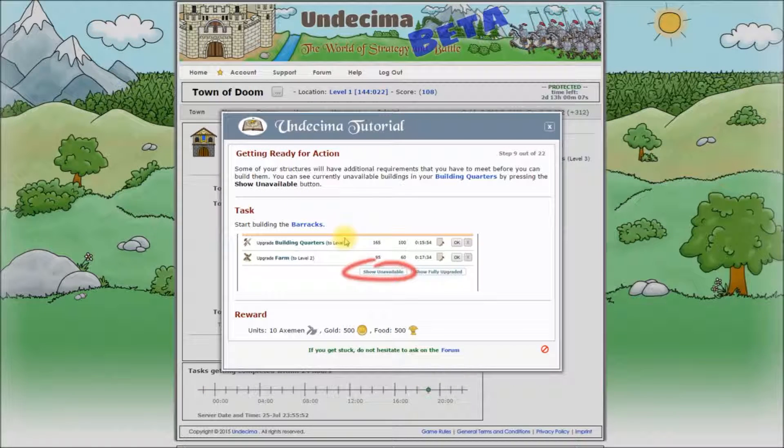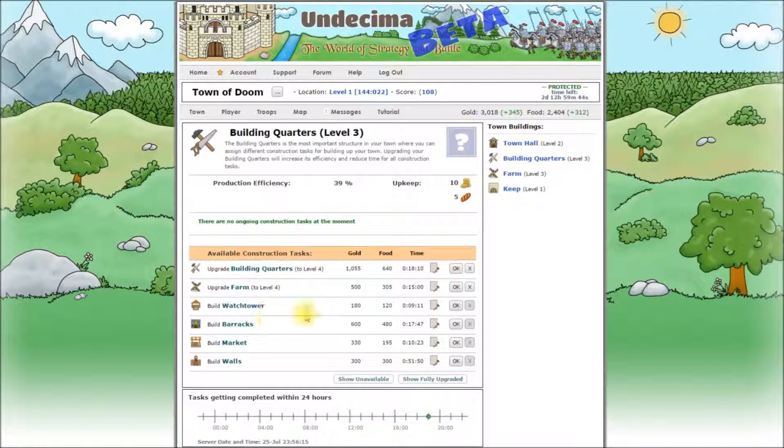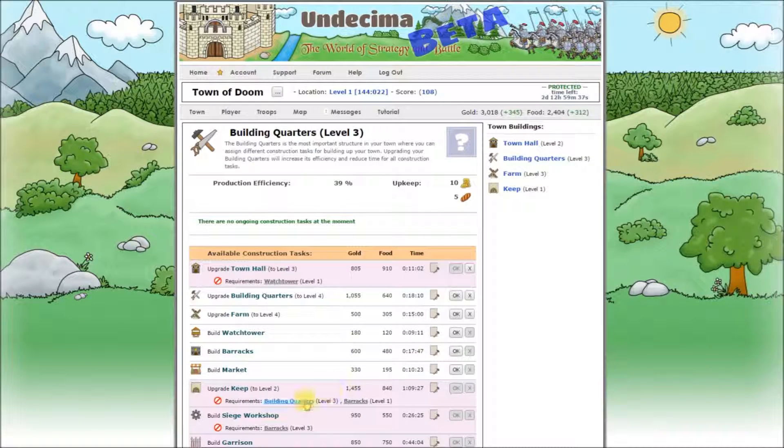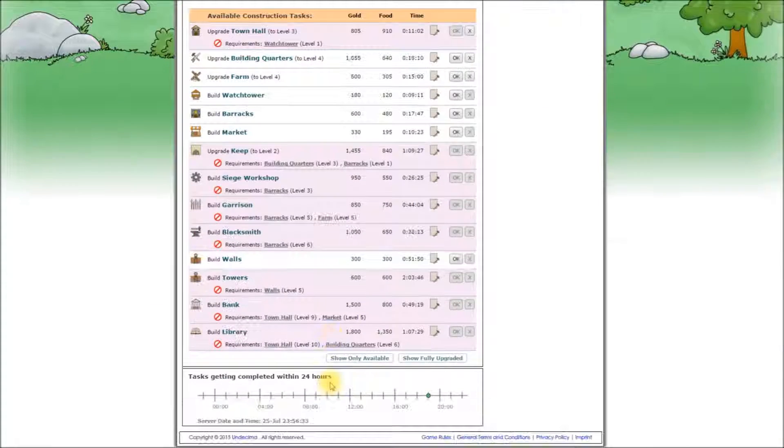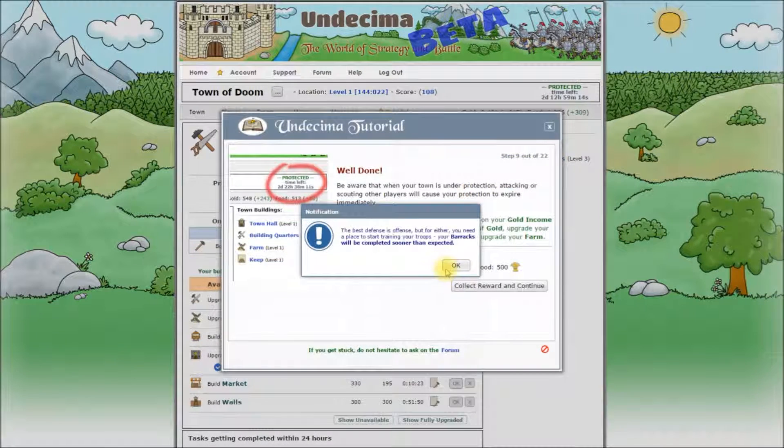Getting ready for action. Some of your structures will have additional requirements that you have to meet before you can build them. You can see currently unavailable buildings in your building quarters by pressing the show unavailable button. Start building the barracks and we'll have some troops after this step. We have some buildings that we can start building or upgrading already in here, and if we press show unavailable there will be many more, but as you can see they all require some building to be completed before you can start building them. We can hide them for now. That's our barracks and we can start building them. Construction has been accelerated and this tutorial step is completed.